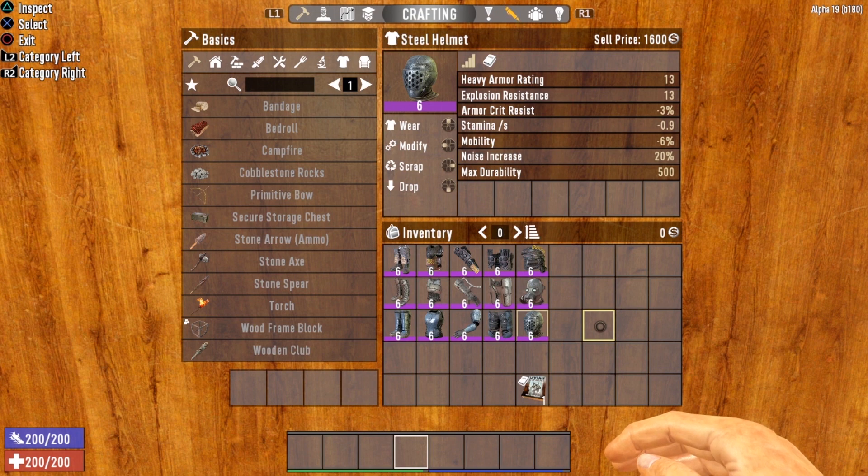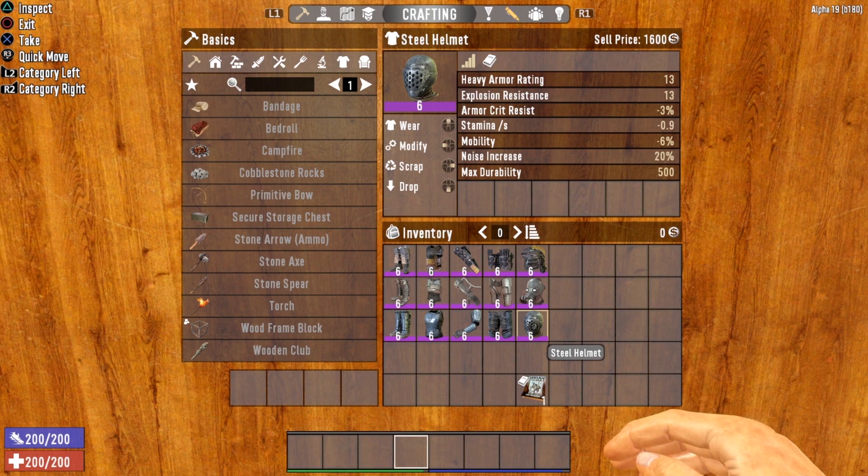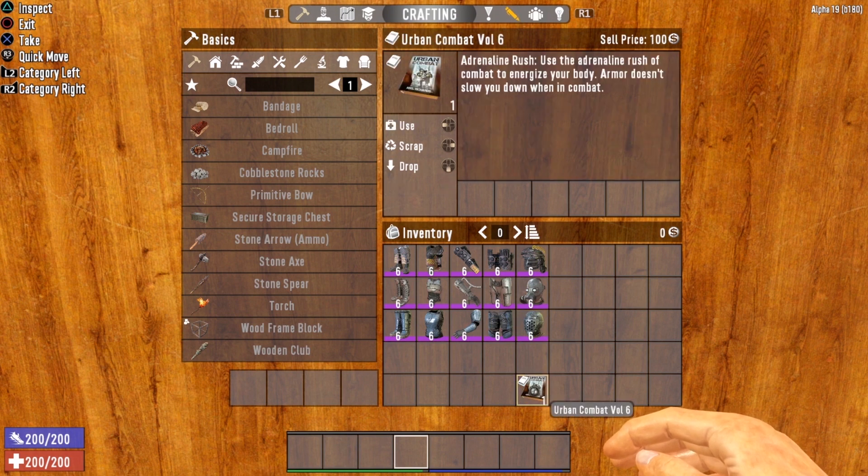Before we head out and test these armor sets, there is one more very special book you should be on the lookout for — especially if you're going to be wearing heavy armor. That is Urban Combat Volume 6, which gives you the adrenaline rush. Armor doesn't slow you down when in combat. That's an amazing bonus because every piece of heavy armor automatically decreases your mobility by six percent, so a full set decreases it by 30%. This book totally negates that mobility penalty, so if you get swarmed you can get out of dodge and move around much more effectively.